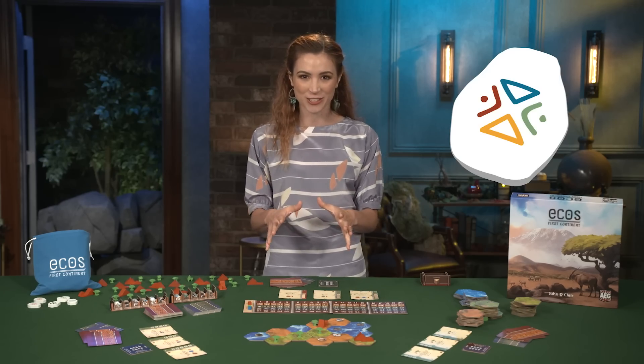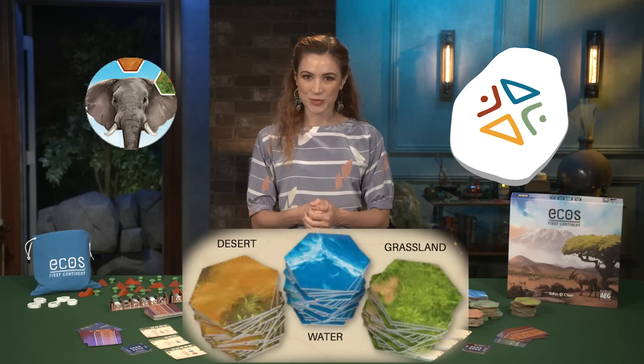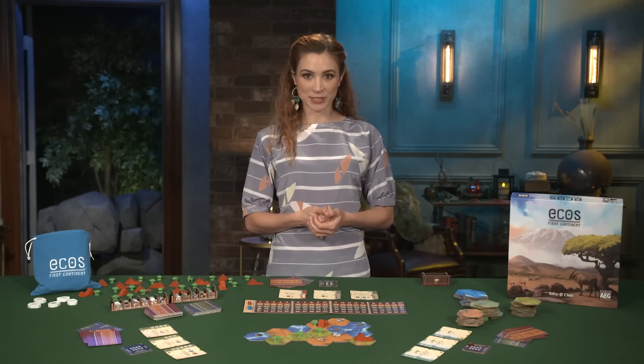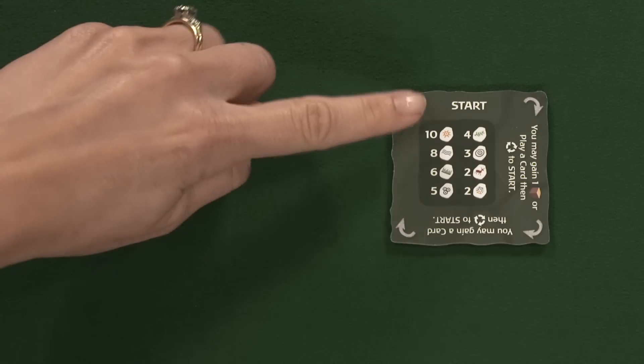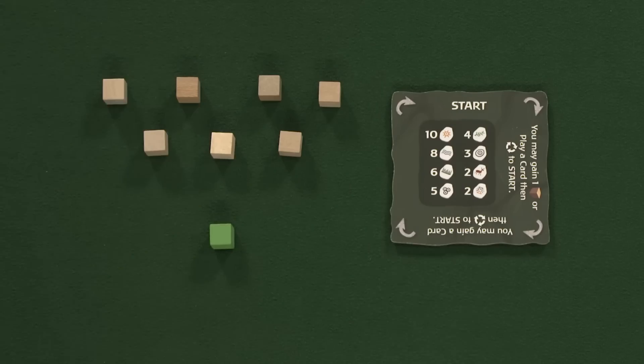Players use elemental energies to form the land and develop life, aiming to obtain over 80 victory points to win the game. Setup begins with each player choosing a color and taking the matching dial token, which begins with the start side aligned to the top, one score marker, and seven energy cubes.